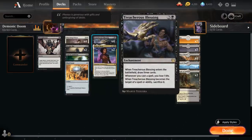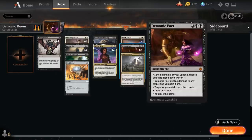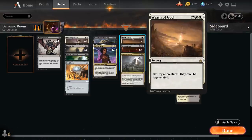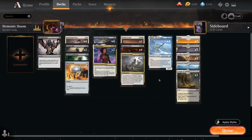At three mana we have Treacherous Blessing, and also two copies of Oath of Kaya — another source of life gain alongside Charming Prince and Demonic Pact. It deals three damage to any target and we gain three life when it enters, making it a repeatable removal spell we can flicker with Yorion or use to burn the opponent out. At four mana we have two copies of Wrath of God from Amonkhet Remastered for when the opponent goes too wide. We have full playsets of Demonic Pact, Doom Foretold, and Yorion Sky Nomad, plus twenty-four lands.